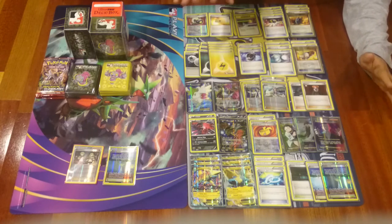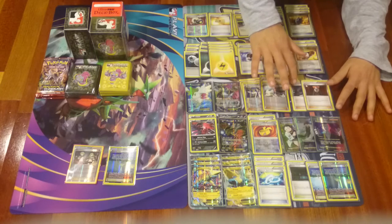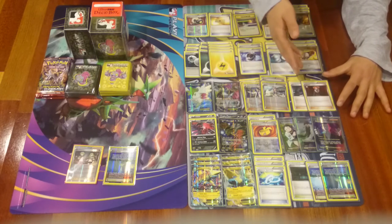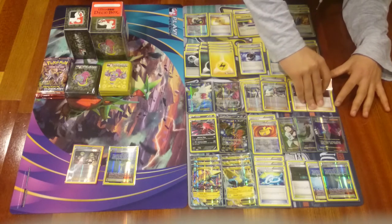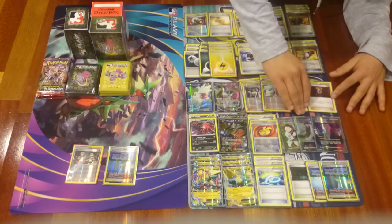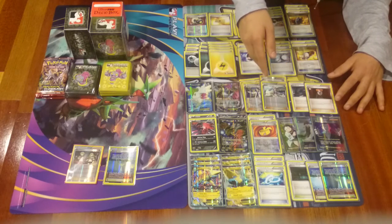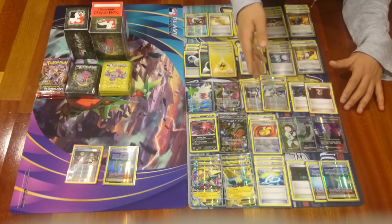Our supporters: we have a Hex Maniac and a Lysandre. Lysandre is pretty obvious — I think we should play one or two, it's kind of an option. I played two today because I felt like more than one Skyla was needed to get the Ultra Balls and the Spirit Links and the Muscle Bands.